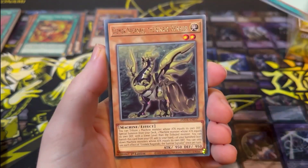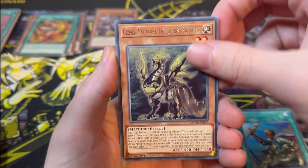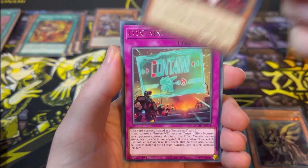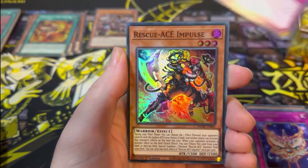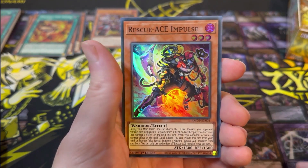Next pack: Reinforcements of the Army, Gizmec Naganaki, Infernoble Knight, Contain, Xyz Reborn, Xyz Tribal Rivals, and a Rescue Ace Impulse.